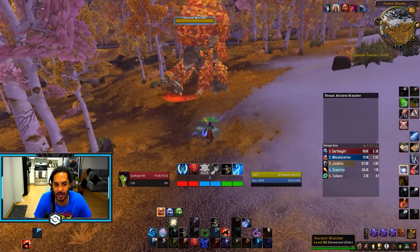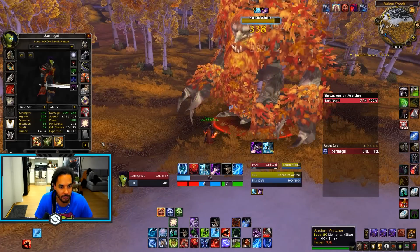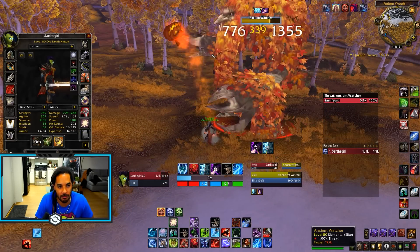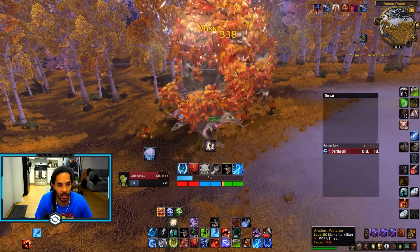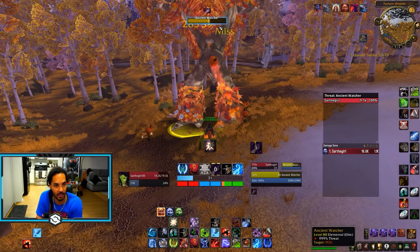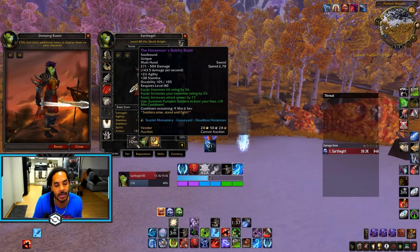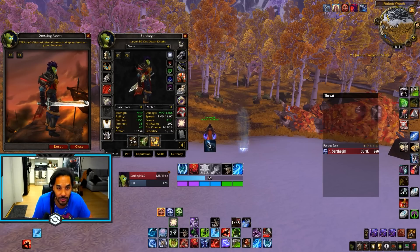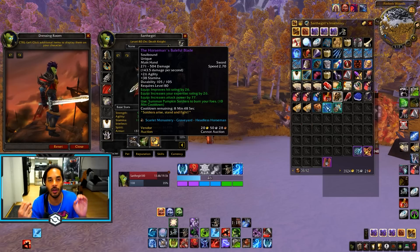The weapon speed is even slower so you're actually hitting harder with the Headless Horseman's weapon. It is only a main-hand weapon, but it is an extremely good pre-bis weapon — and it looks cool, like it's on fire. It has an on-use effect every 10 minutes to summon little pumpkins that attack for you by casting a fireball. This is a cheeky item we actually used in raids: summon the adds, then swap to your normal weapons to add a tiny bit of extra DPS on bosses. Interestingly, you can enter here at level 75 to do the daily quest.